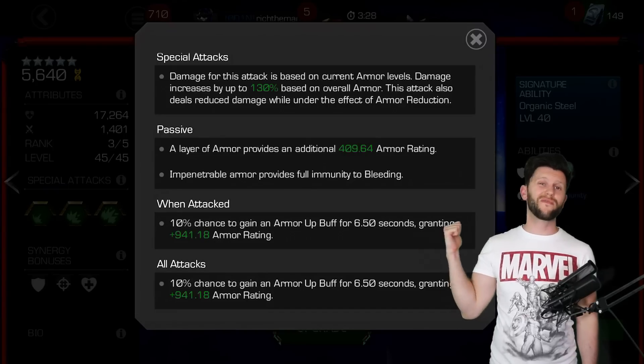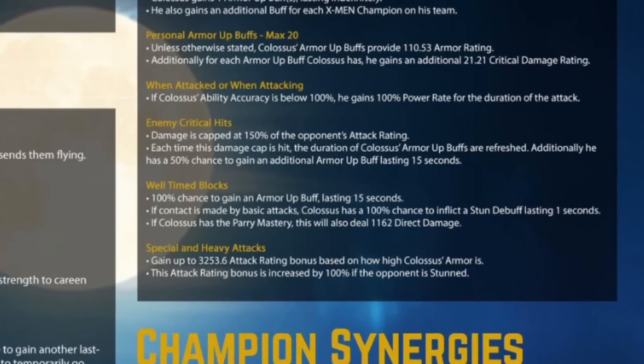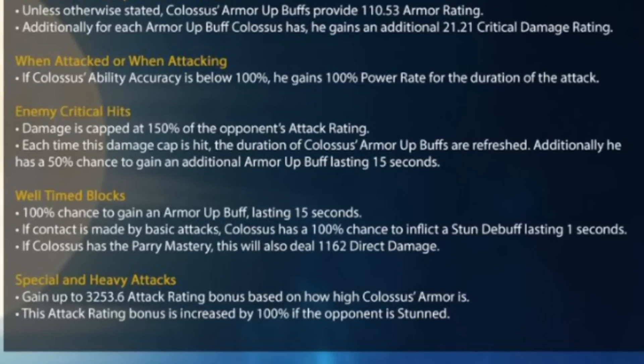I like the way Kabam have done something pretty unique, and it's all around the buff creation. It's now easier to get an armor up buff and sustain it by doing well-timed blocks. The whole functionality around the parry mastery is great - if Colossus has the parry mastery, this will do an additional 1,162 direct damage. Similar to the Deadpool movie where Deadpool breaks his hand hitting Colossus - it's kind of the same principle. I like that tiny little nod to that.